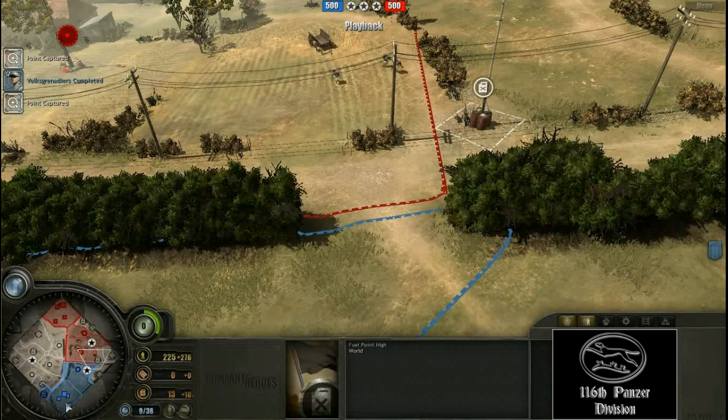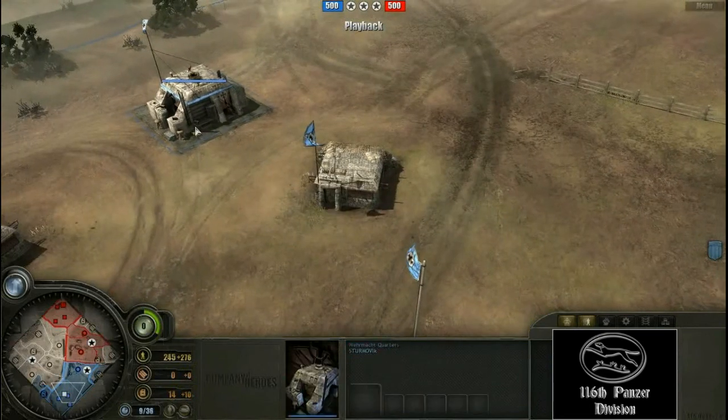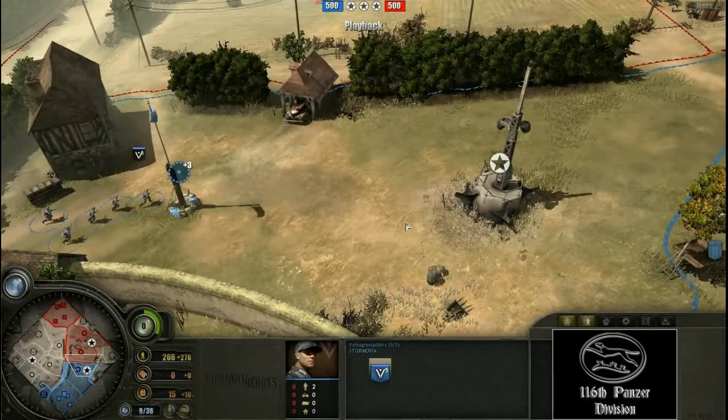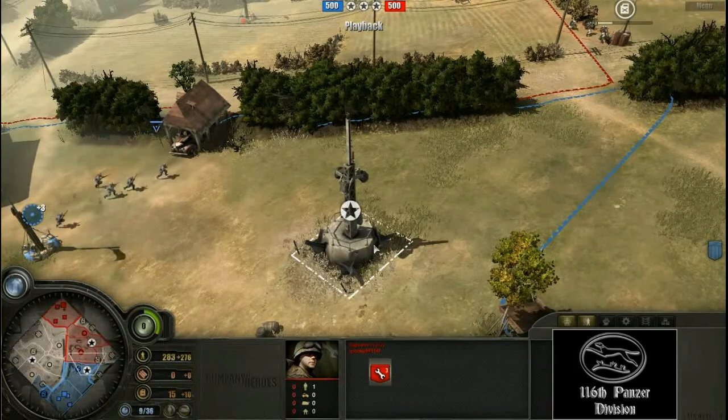He is going back to it. He is very indecisive, these engineers don't know what to do. The Volksgrenadiers are on the move, probably going to quickly assault the engineers who are trying to capture the fuel.